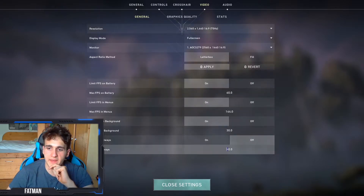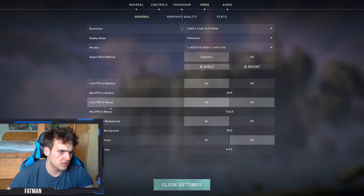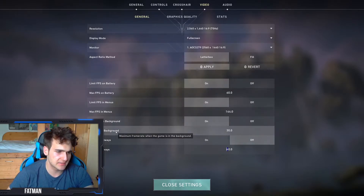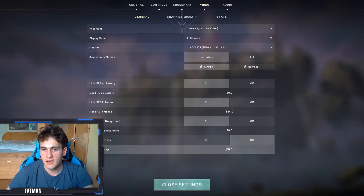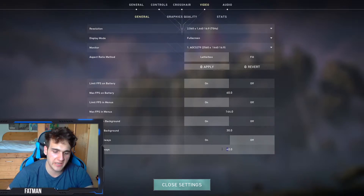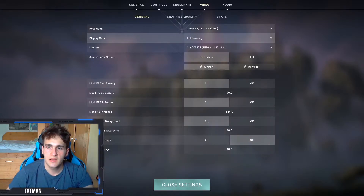On a budget PC it can run at something like 1280 resolution or similar. One thing I noticed that actually helped me: there are options like max FPS in menus and max FPS in background. What you can do is set max FPS always to around 30 or 40 — it will be more stable, you won't get any freezes or crashes. Making it 30 FPS locks it in and it's completely playable, like playing on a console.